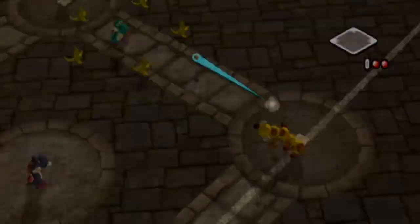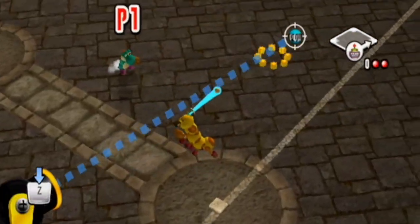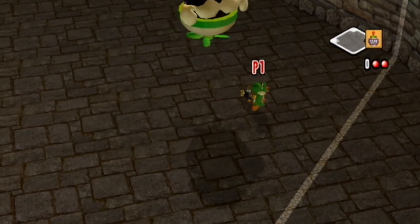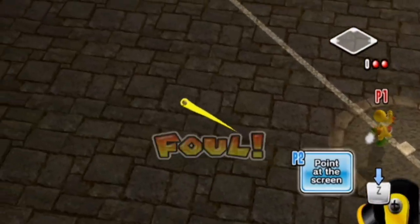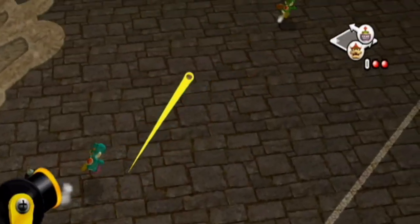So without further ado, let's start with the unused characters again, adding some extra detail. As mentioned last video, we found two unused Yoshis, an unused Koopa, an unused Critter, and an unused Pianta in the game's code — completely unused. And we know nothing about them, but we can just guess on the color.